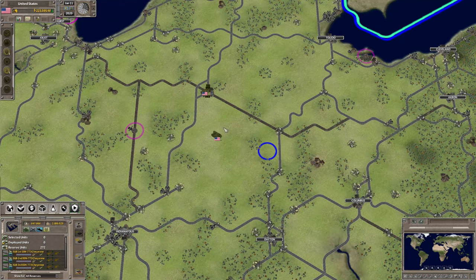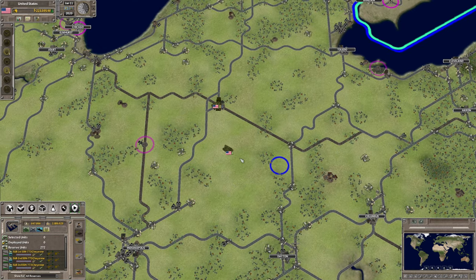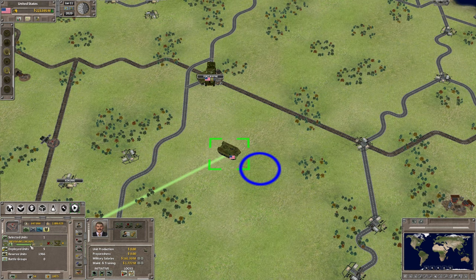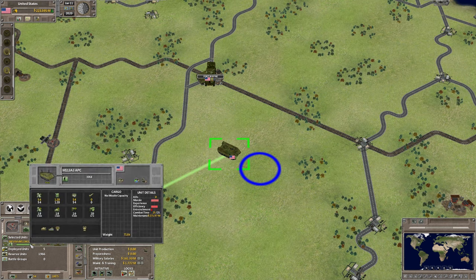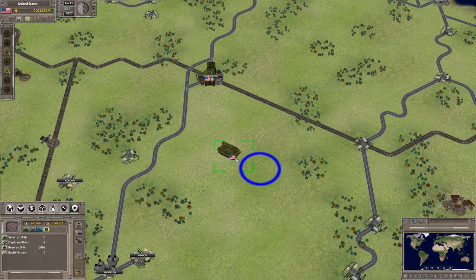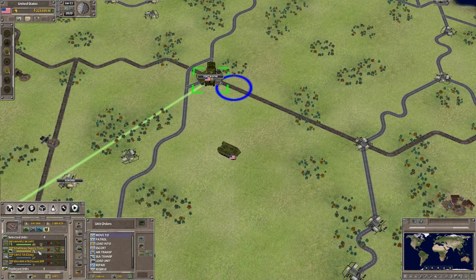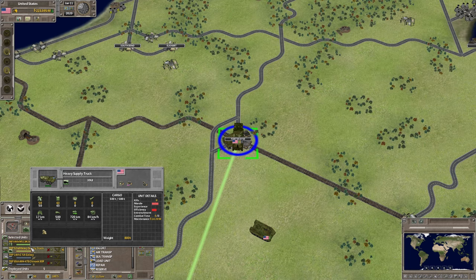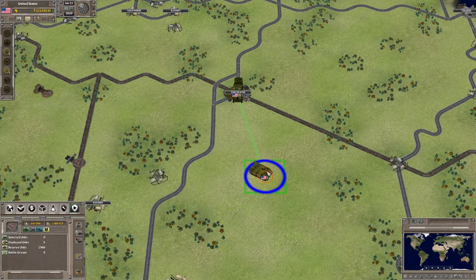In Supreme Ruler Ultimate, as well as all of the Supreme Ruler games, you can supply ground units. Here I've got an M113A3 armored personnel carrier. Let's assume it is sitting here out of supply. I have options — I can use a supply truck. The supply truck must have cargo in it; notice it says it has 500 tons of cargo. That cargo will supply this unit. I would simply send it to it.